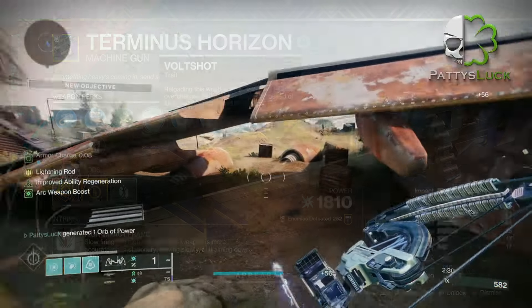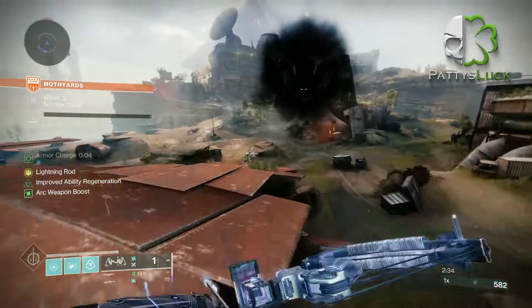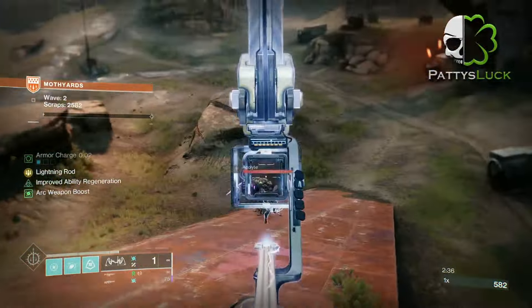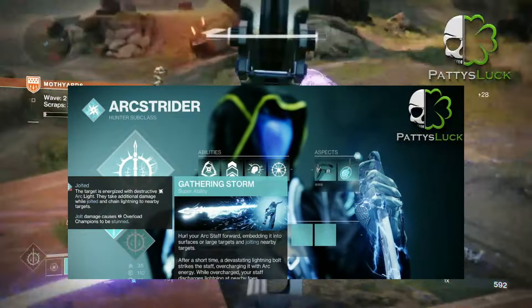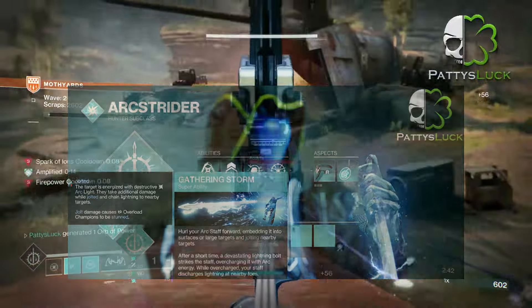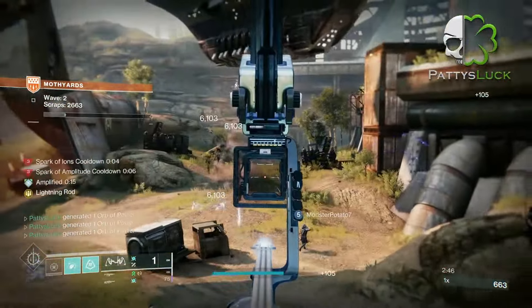This season's artifact is very solar and strand heavy, so there's not a lot of support we're going to get from the artifact, at least until Final Shape drops. For the Arc Hunter we're going to go with the Arc Strider subclass. I'm running Gathering Storm, and this super pairs really well with the Star Eater Scales.